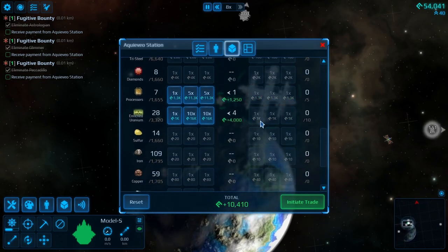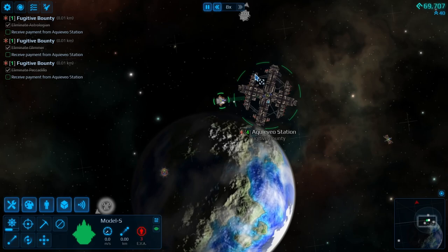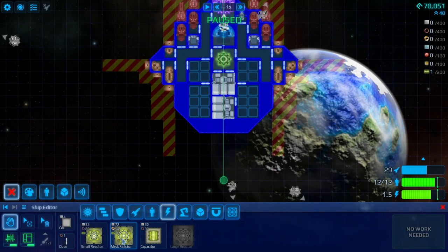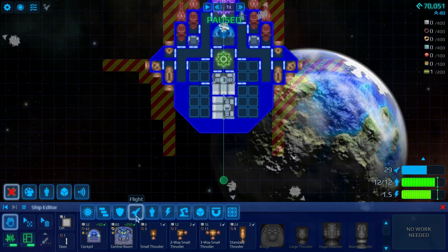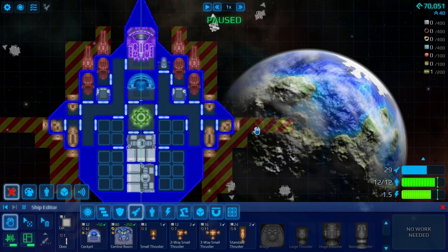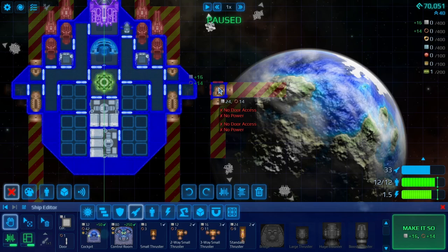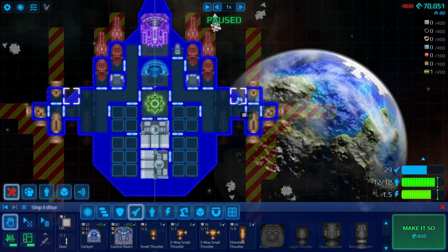Then we'll pause it and go into blueprint mode. The first thing I want to check out is the reactor — yeah, see, 50 grand just for the reactor. That's cray cray. Do I want more crew? I think crew would be good to have, because then I can guarantee the stuff is going to be moved out right, and I can get power from here to all my engines. I think that would be a good idea.